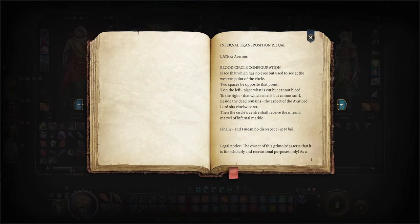Place 5 items: skull, incense, coin of mammon, diamond, and infernal marble as shown on the screen.